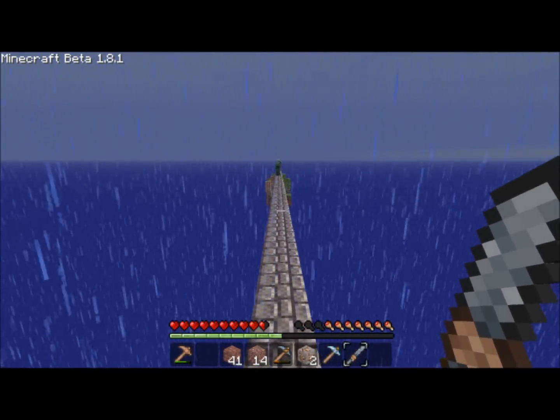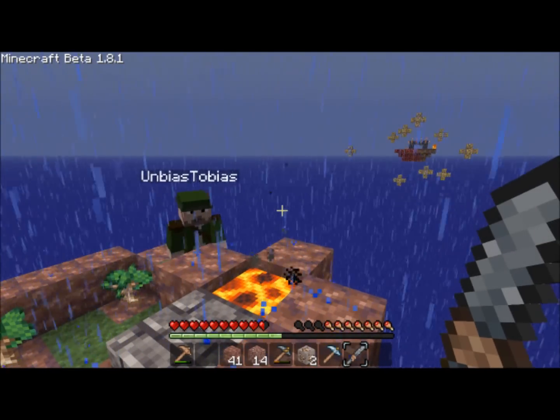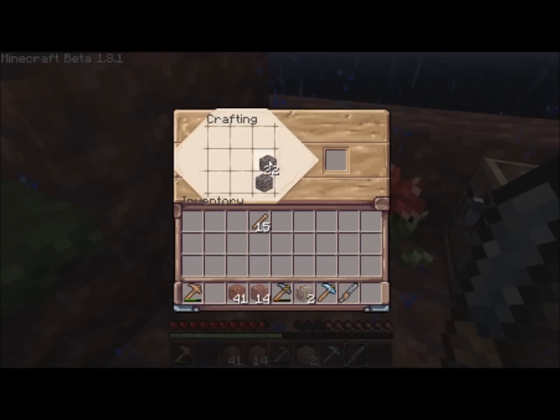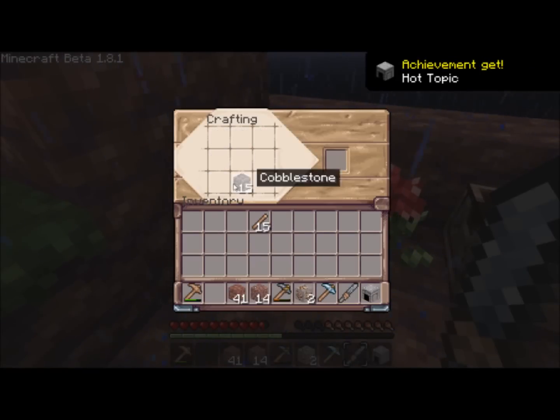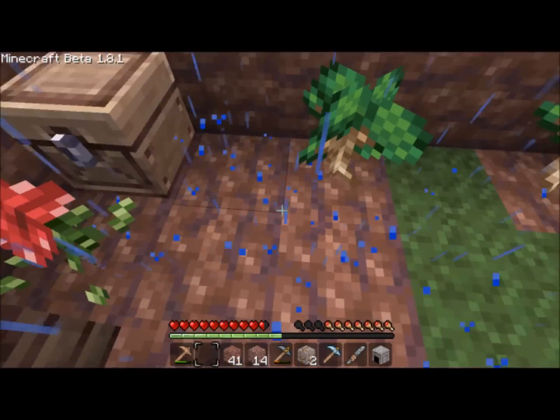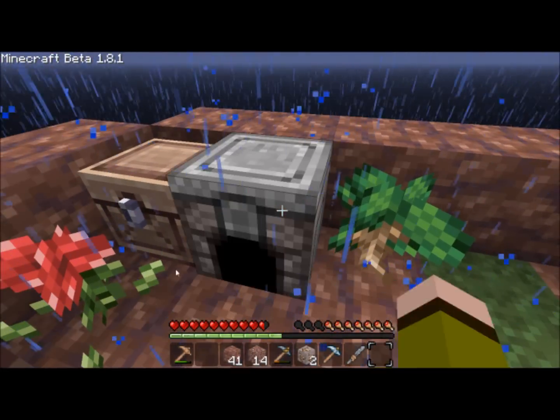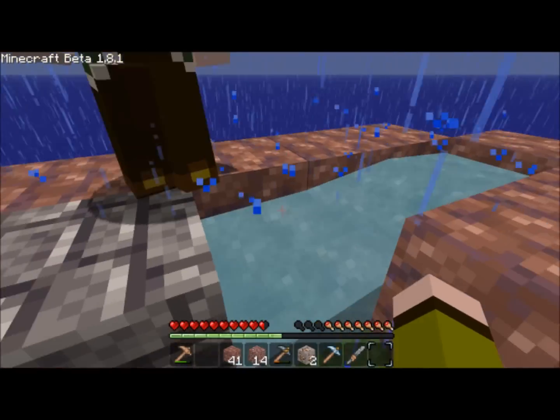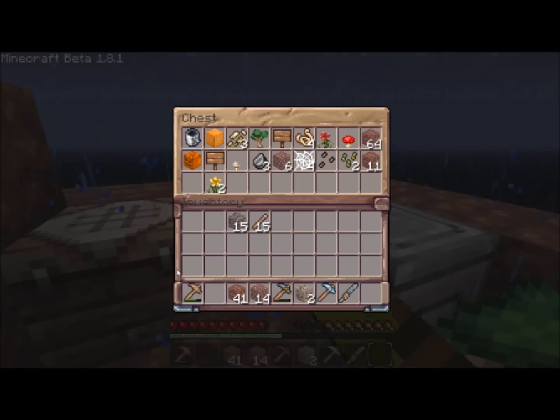But right now, maybe we could just build a flint and steel and go through the nether? Oh my gosh, a creeper. Yeah, I guess we could. You built a sword. I did. What is this string for? Can we use it for... I kinda wanna use it to make — do you have any wood left on you? No, I put it all in the chest. I just turned it all into sticks.